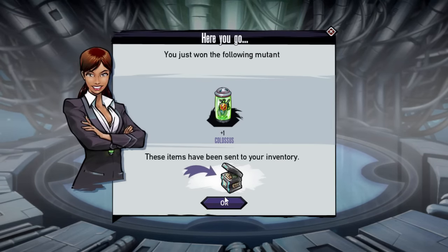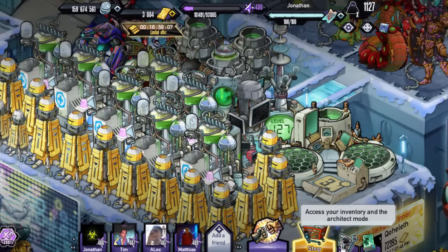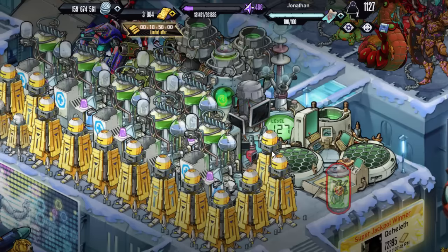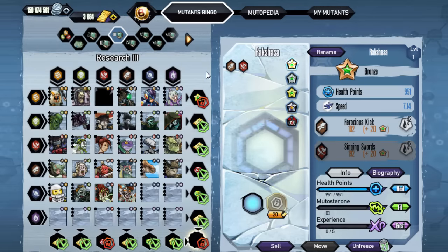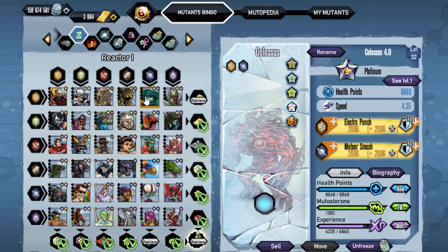We did get classes, and had to waste four tokens to do it. But we did finally complete the bingo. Let me actually go put it in the incubator if I can go and grab it. And that should unlock the bingo finally, which would be the reactor one — as you can see there, finally got it.